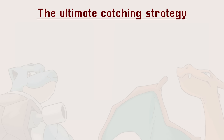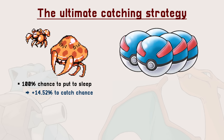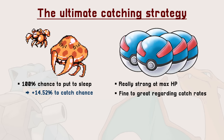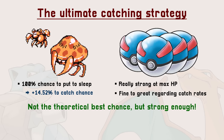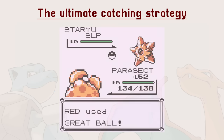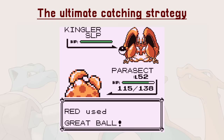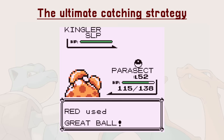Now that we know the bizarre ways Gen 1 catching works, what is the best strategy to catch Pokemon? Against most wild encounters, all you need is a Paras or Parasect with Spore, a stack of Great Balls, and you are golden. Spore has a 100% chance to make the Pokemon sleep. The strength of this status, combined with the power of the Great Ball at max HP and its overall versatility regarding catch rates, makes this ball the absolute best by far. I completed a Living Pokedex challenge in Pokemon Blue — I caught them all — and the moment I got a Parasect, most of my Great Balls became an instant success.